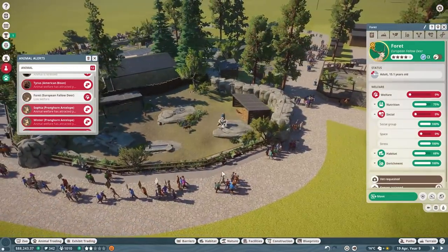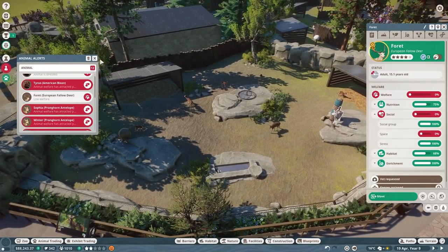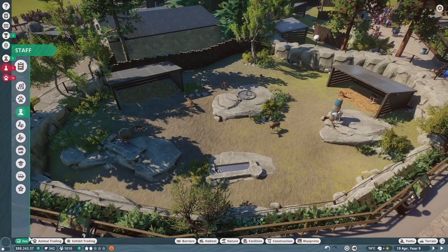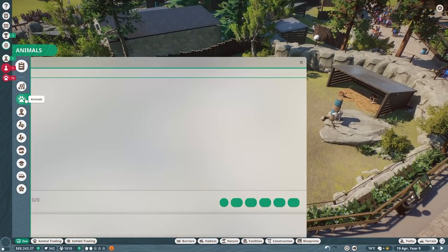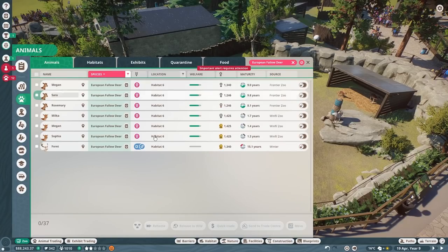Twelve animals have attracted protesters — I'm about ready to scrap it and put five different animals in these enclosures. Animal welfare — animals stressed, low welfare for the fallow deer. One issue is due to space, okay — so these guys aren't actually stressed, we just have a ton of them. That I can fix.